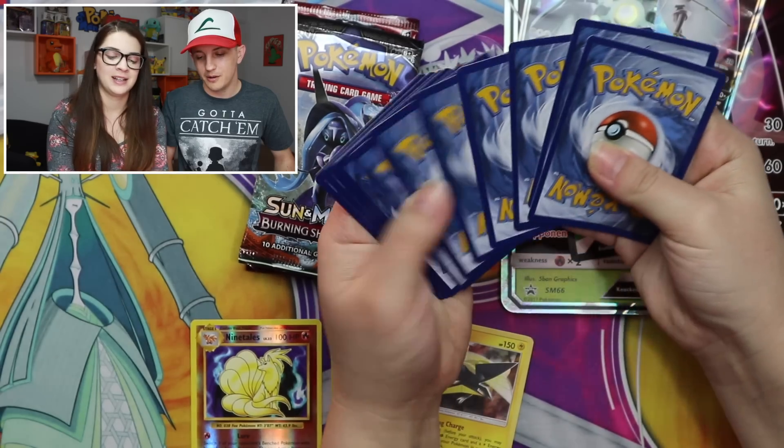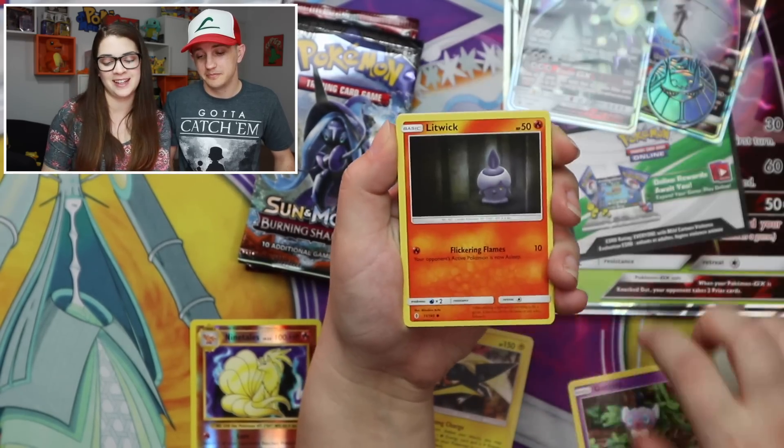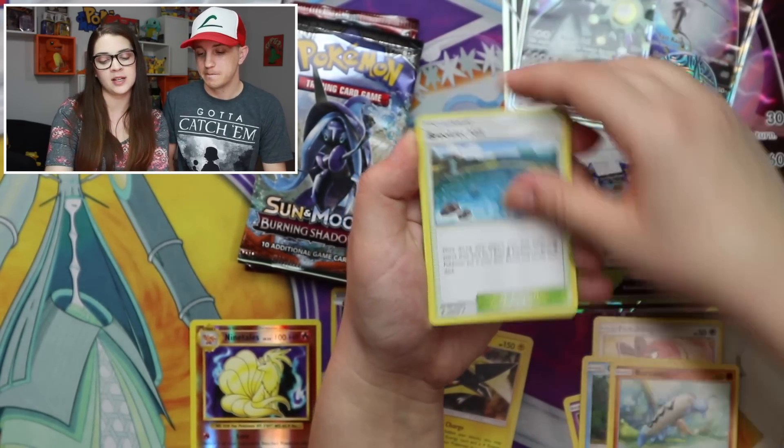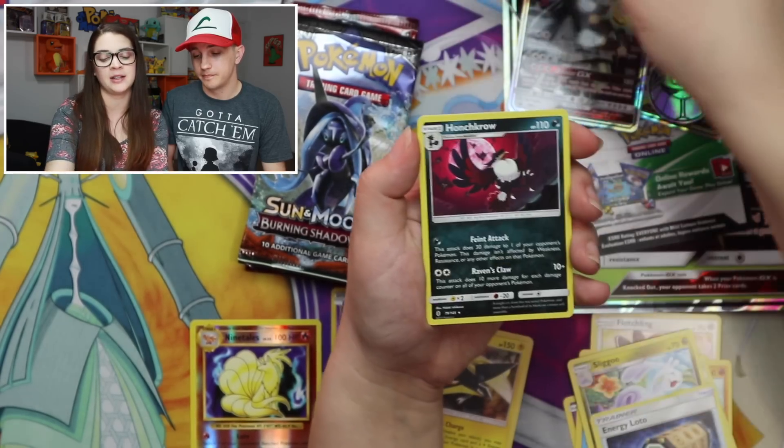Guardians Rising — nooo, we need you! We've got Gothita, Litwick, Fletchling, Carvanha, Barboach, Braviary, Sliggoo, Energy Lotto, Lunala, and Haunter.